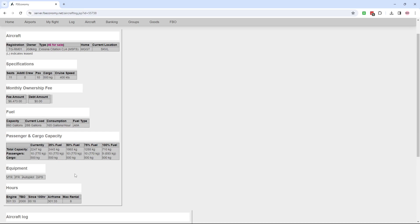Renting dry doesn't mean the plane has no fuel — it would have fuel in it, you just pay for what you use. The current load is 288 gallons; it consumes 165 gallons per hour and normally holds 860 gallons. Part of what you're deciding in FS Economy is how much fuel you want. The recommendations I've seen say you don't really want to go more than 50% loaded. With this Citation, I can only do 10 passengers because I'm limited by the seats, and at 75% fuel or less I'm already at the maximum passenger capacity.